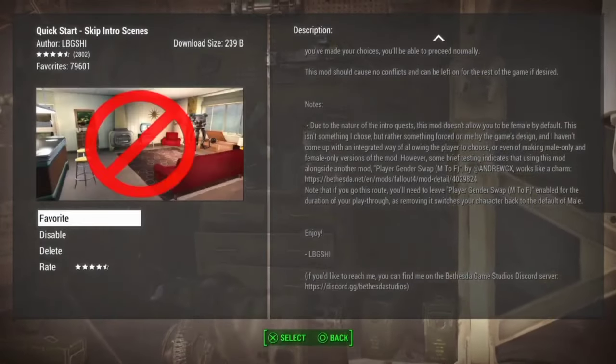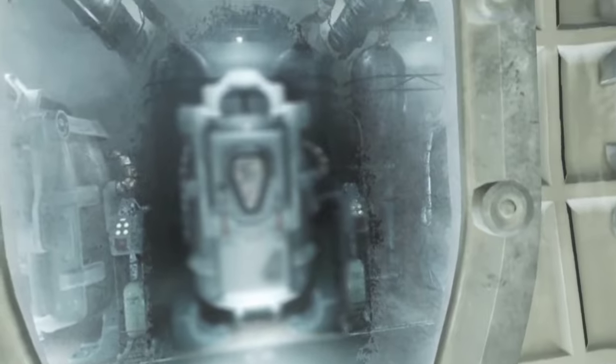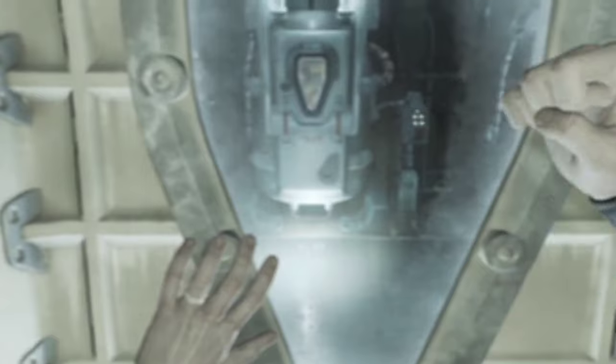Coming in at number one, we have the Quick Start mod by LBGSHI. This mod fixes one of my least favorite aspects of Fallout 4, which is the incredibly long and unskippable intro sequence, and instead gives the player the option to completely bypass that section of the game, starting it right out when the sole survivor gets out of Vault 11.